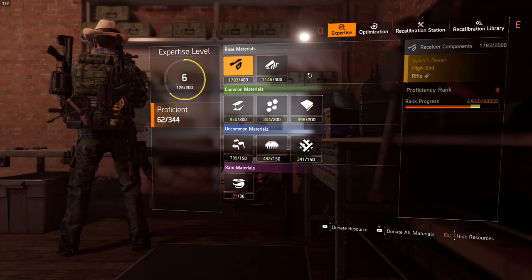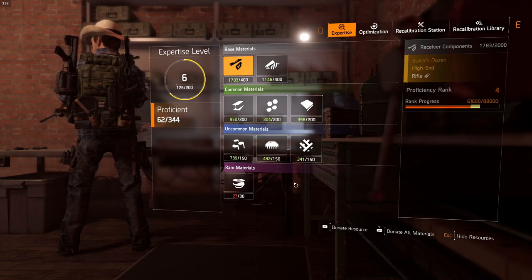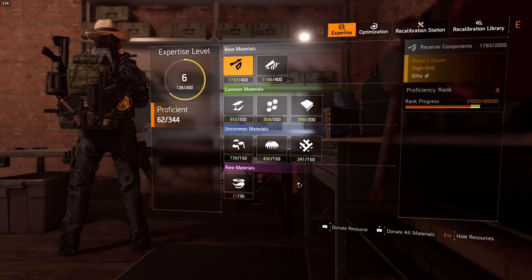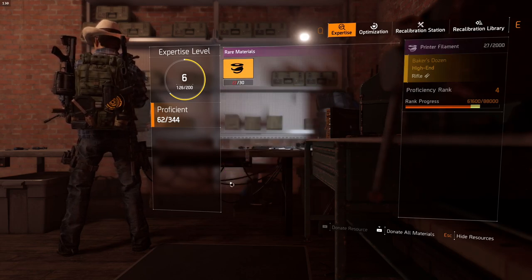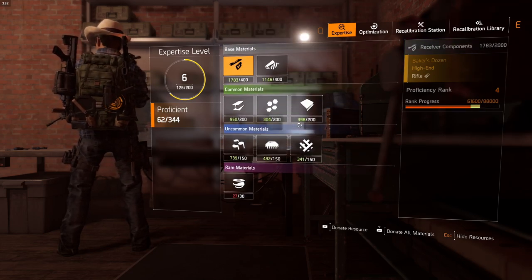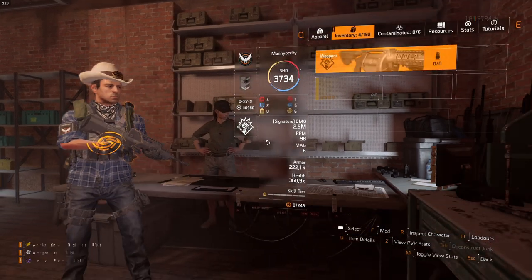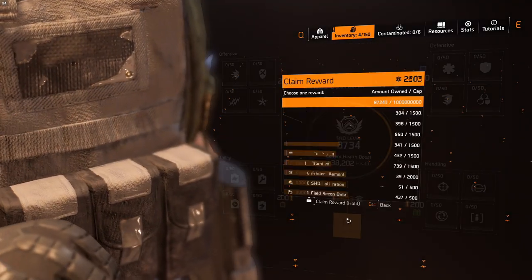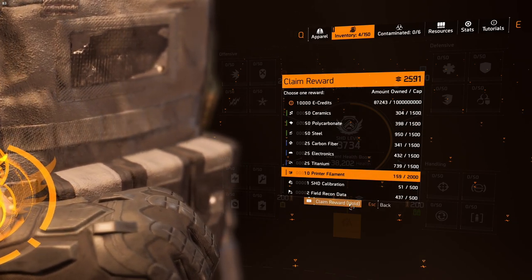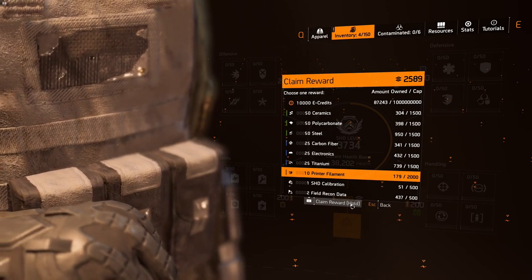Each printer filament donation gives 8,800 XP — the same as donating a gear piece. Donating weapons or named items gives 44,000, but materials give 8,800. You can see right here: 8,800 — it's about a tenth of the progress bar. The fastest way to get printer filaments is to go into your watch and scavenging menu and directly purchase and claim printer filaments. That's the fastest way, not the most optimal, but if you have a ton of shade and don't really care, go ahead.